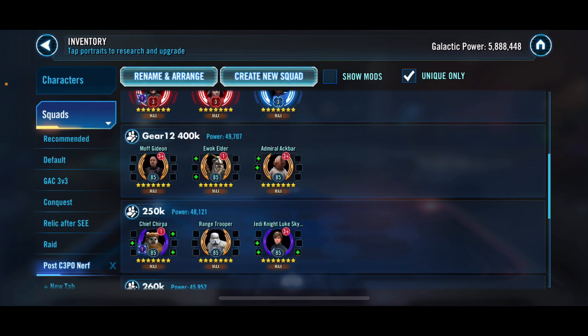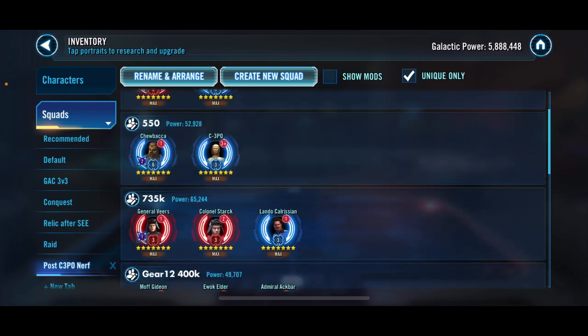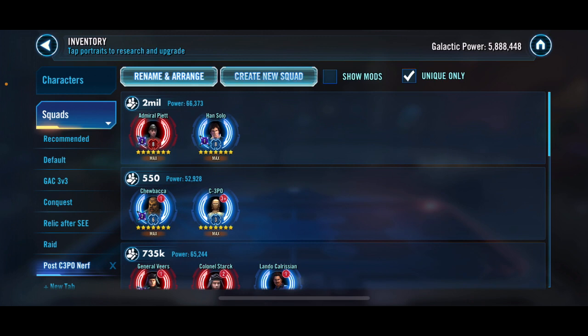We got a little bit more than that — gear 12 Moff Gideon with Ewok Elder and Ackbar actually got us 400k this time. That is definitely Ewok Elder and Admiral Ackbar — definitely two that I would look at — and then with Moff Gideon in there it really did a lot of work. You get that evasive maneuvers going really fast and Moff Gideon can just start knocking people out. It worked really, really well.